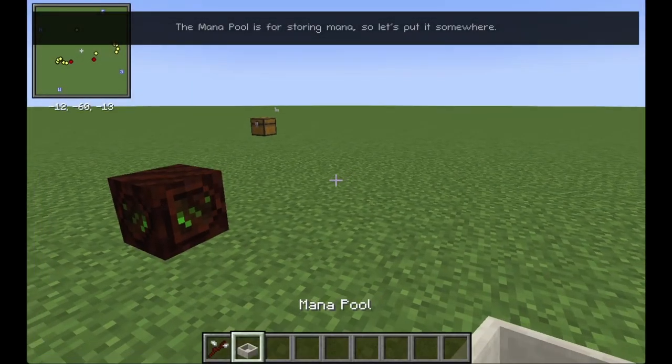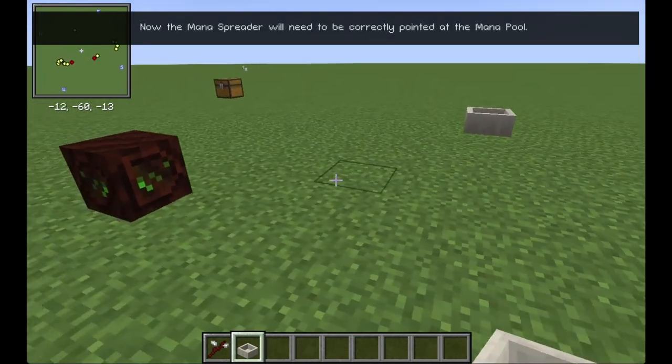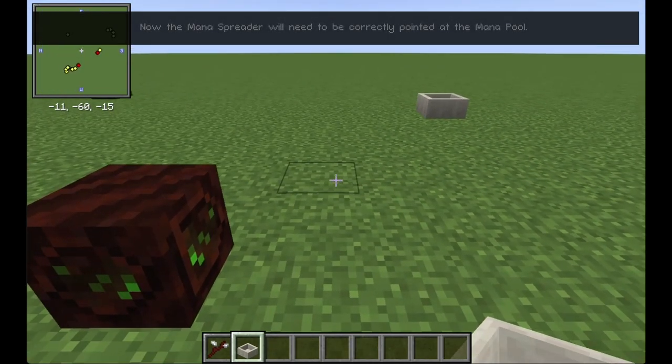The Mana Pool is for storing mana, so let's put it somewhere. Now the Mana Spreader will need to be correctly pointed at the Mana Pool.